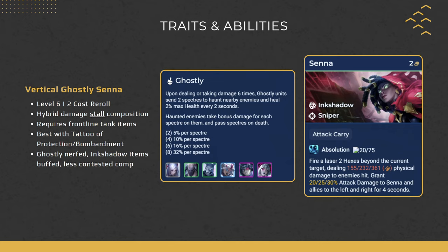Now we're going to get into the comps, starting with vertical Ghostly Senna. This is a level 6 comp where we're rolling for 2-costs, and it's a hybrid damage stall comp dealing both physical and magic damage. This comp is really good as long as you have frontline items, because Ghostly units need to either deal or take damage 6 times for the Ghostly to proc — if they get one-shot, the whole trait is wasted.